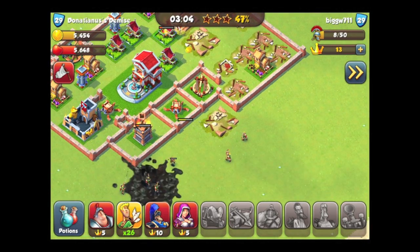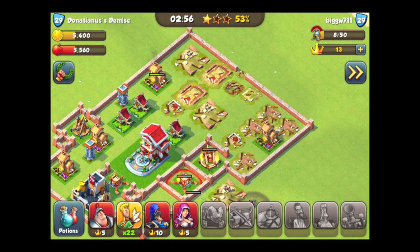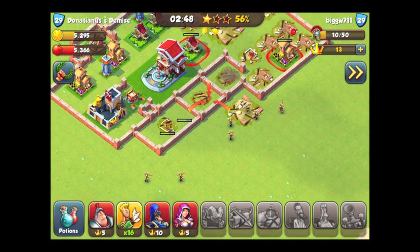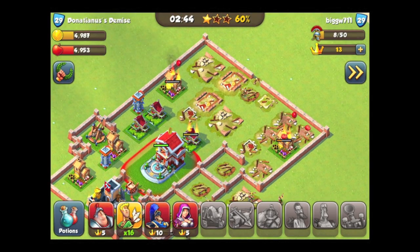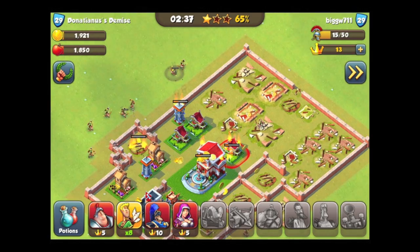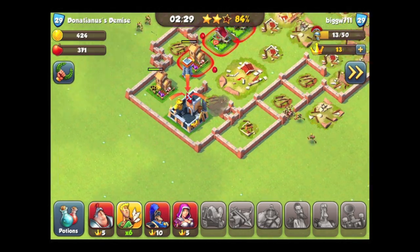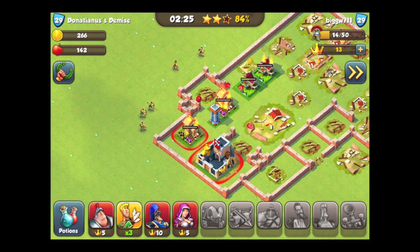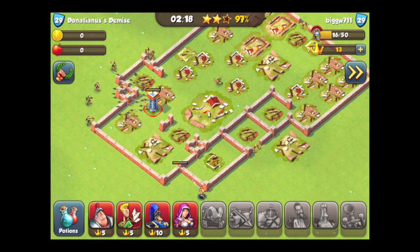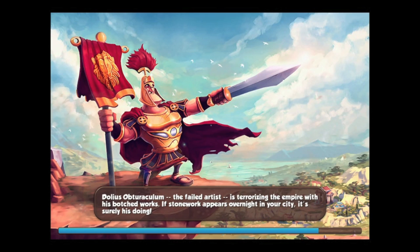You don't want to bunch these units up — you want to spread them out because those catapults are going to be able to take out your forces a lot easier if they're bunched up. You want to go after the defenses little by little and whittle them down to get at the resources. As you can see I'm getting deeper and deeper into the enemy base, taking a lot of resources. It's a very good strategy and you can pretty much take down almost anybody using it, because the archers are clearly a highly overpowered unit with very high rate of fire and damage output.